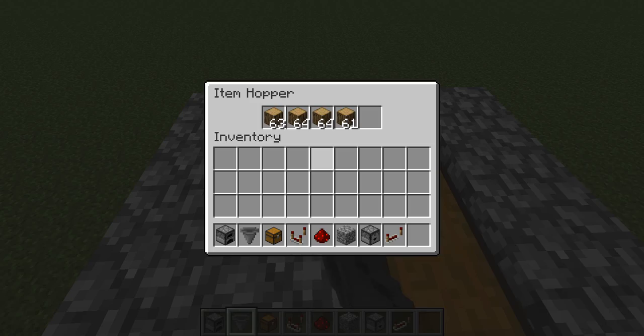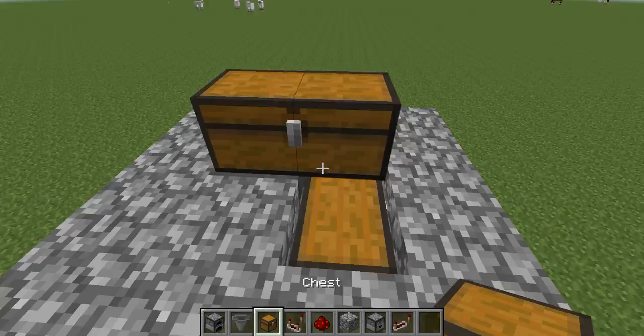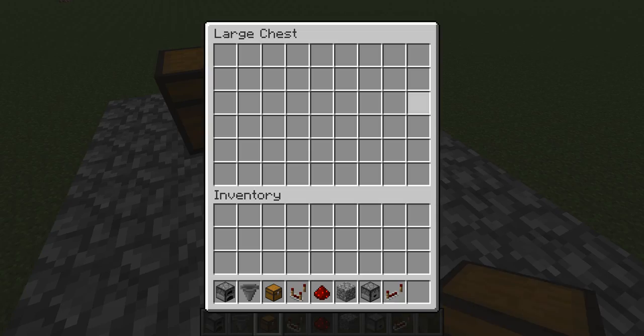The only problem is this will clog up if you're putting multiple stacks of wood in there. So maybe you can go ahead and just put a chest like that if you really want to. And then you pretty much collect your coal here.